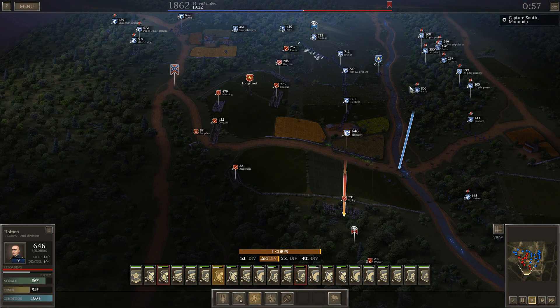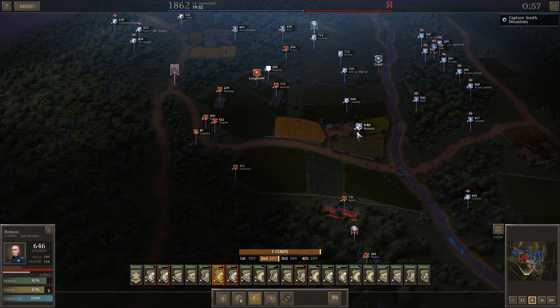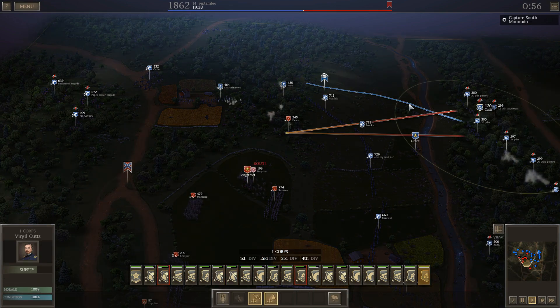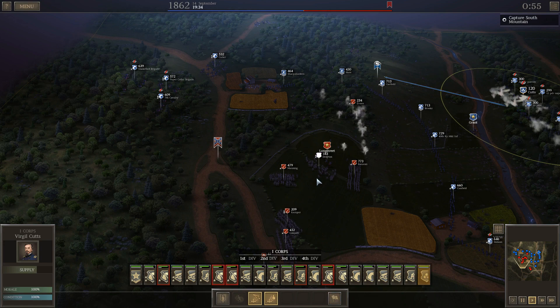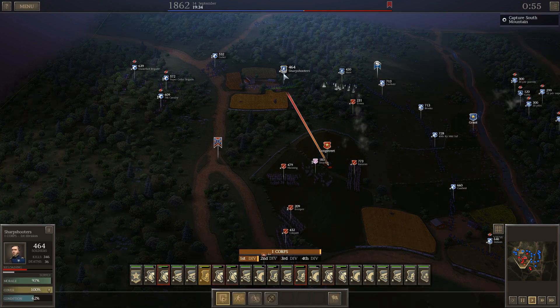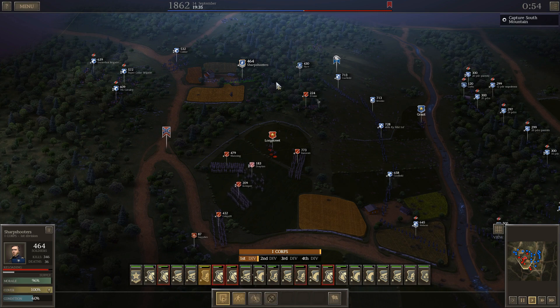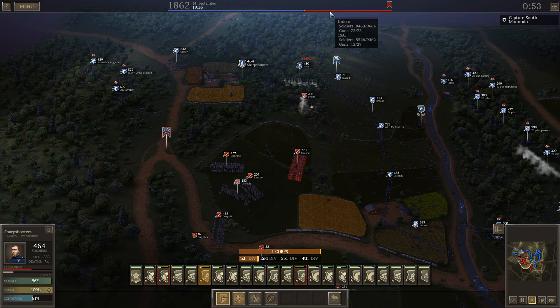Let's pull Hobson back just a hair. Thirty-five minutes — the objectives are right there. My melee cavalry can jump on that with no trouble. Right now I'm just worried about casualty infliction. He's down to 5,500 men. I've lost 1,200 and he's lost almost 4,000.